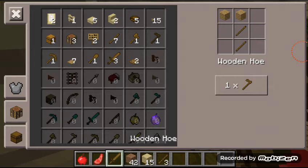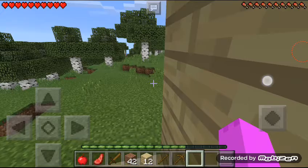Next I need to make a sword, and then we're going to make an epic axe so we can go mining or something like that.